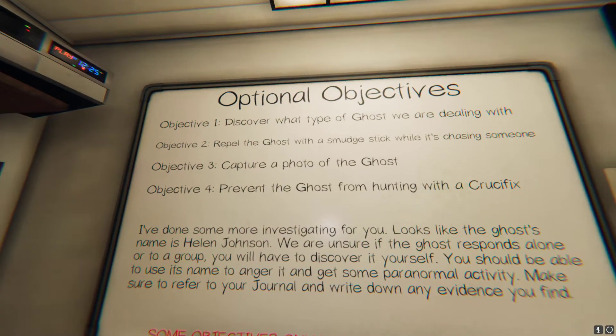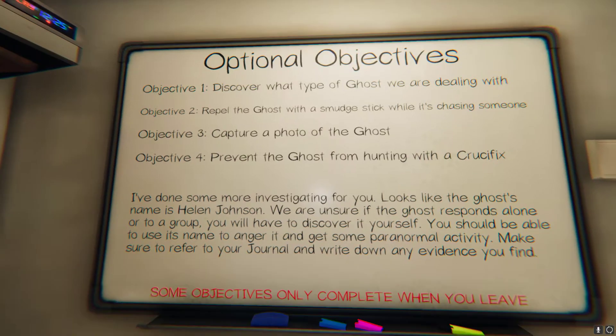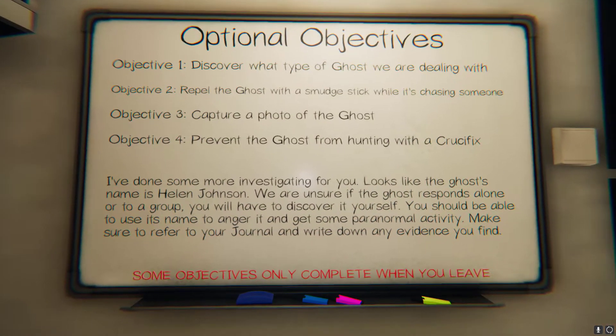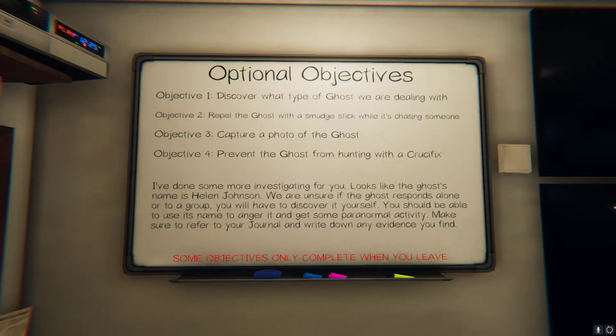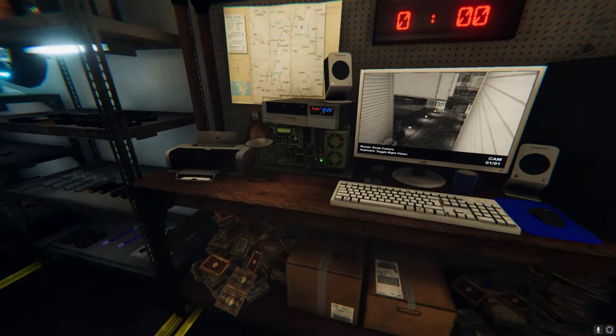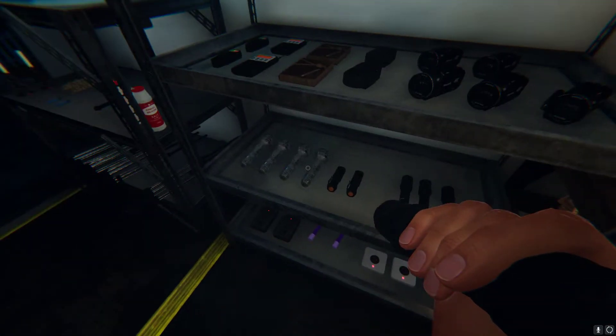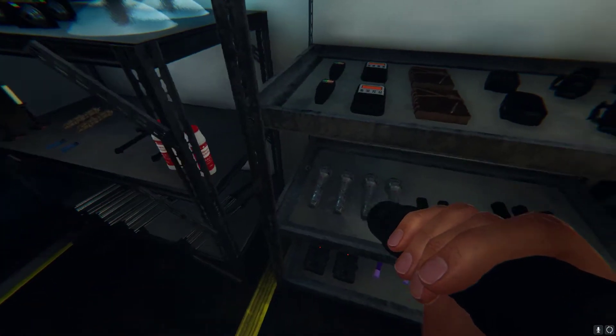So let's go. Objectives: repel the ghost with a smudge stick while it's chasing someone, capture a photo of the ghost, and prevent a ghost from haunting with the crucifix. That's a pretty shoddy list of side objectives if we're honest, but we will try our best anyway. I'm not going to worry too much if we can't do them, but I will give them a go.